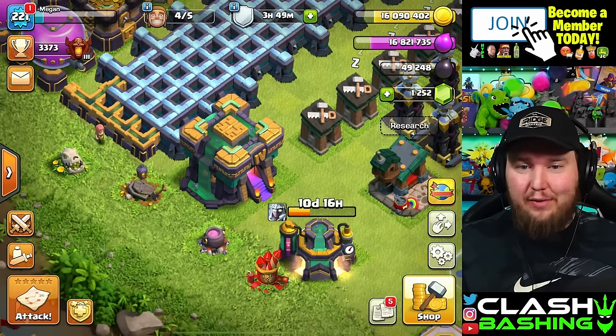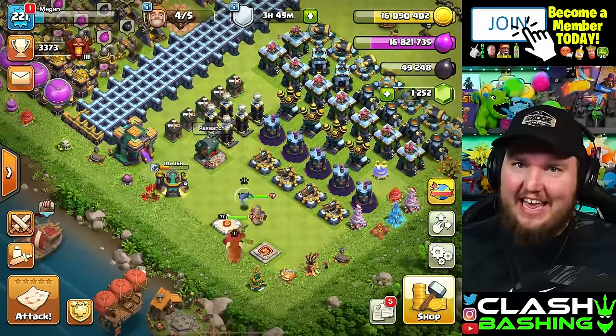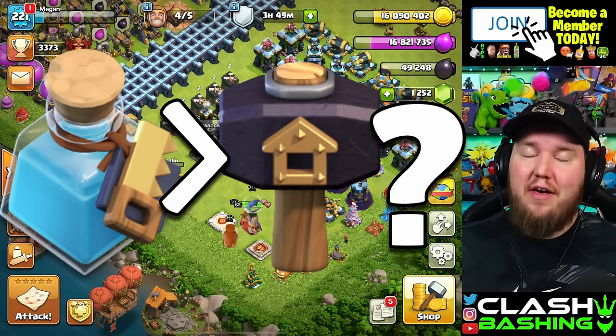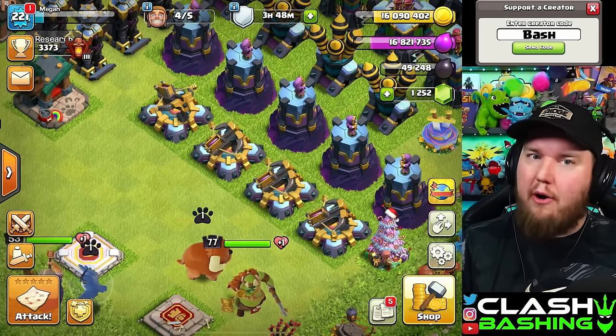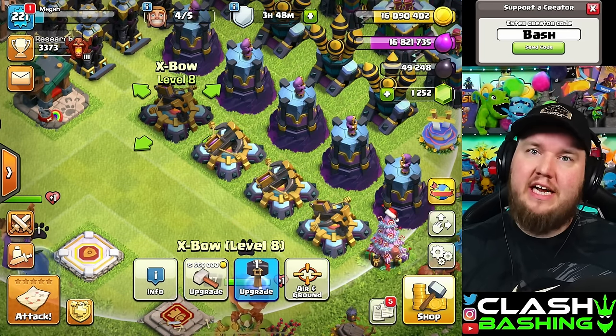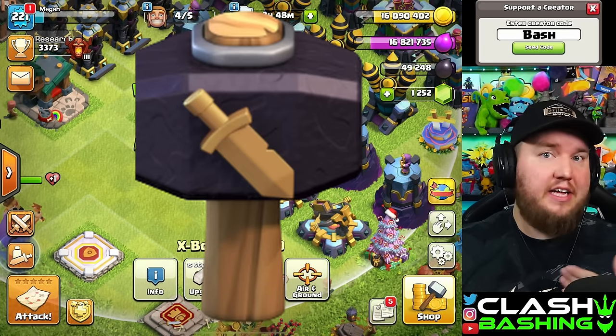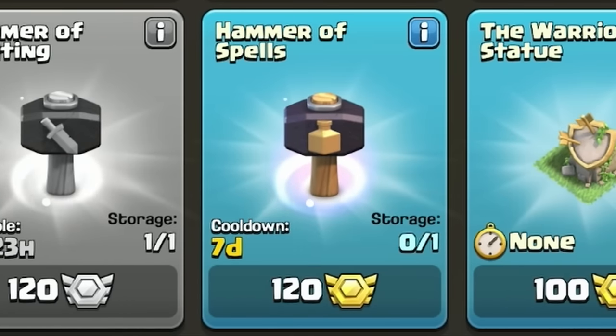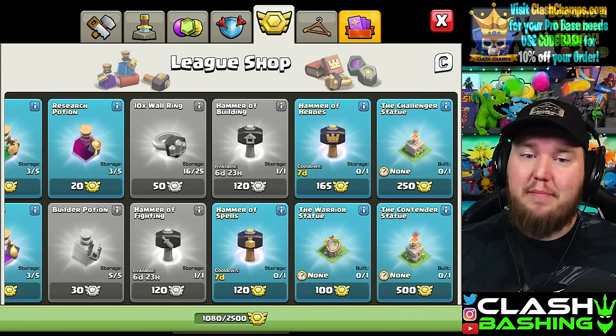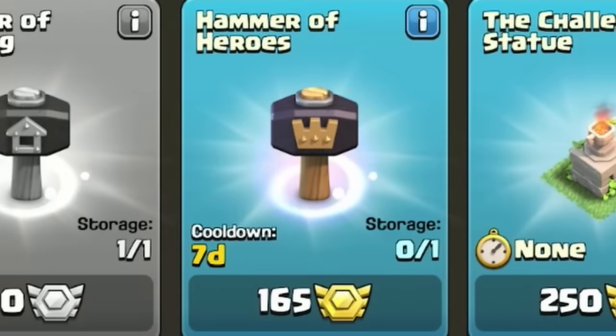We're back on the Town Hall 14 and we're going to be making that comparison — seeing if builder potions are better than using hammers in Clash of Clans. In case you don't know how a hammer works, there are various hammers. For 120 medals you can get a hammer of building, a hammer of fighting, or a hammer of spells, and for 165 medals you can get a hammer of heroes.